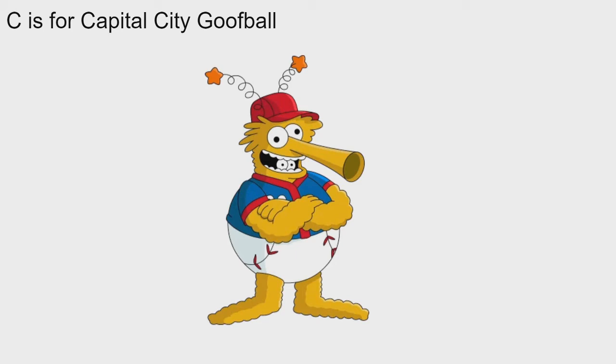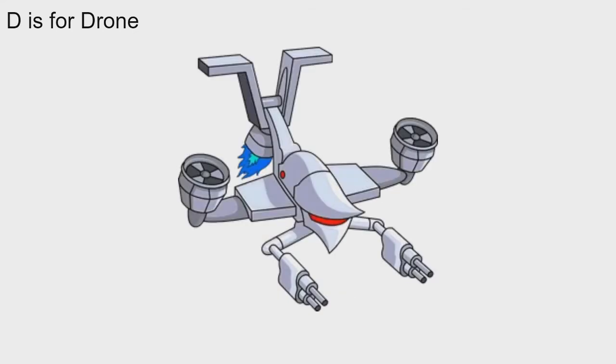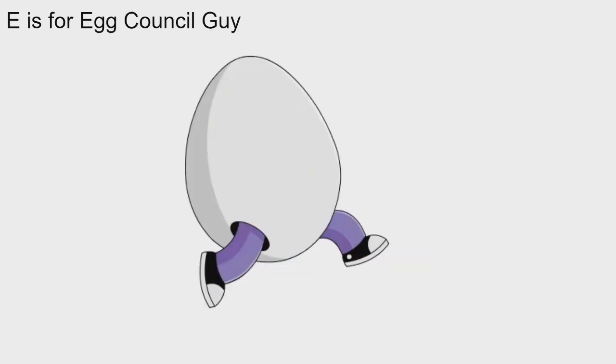D is for Drone. This was an NPC that was first added in the sci-fi update. This is unique in the fact that it is neither an animal nor a human — it's a robot, a bit like the Annual Gift Man. The drone is pretty self-explanatory: he's just a drone that goes around, but he's got some little guns on him, so he's pretty cool looking. That's D for Drone.